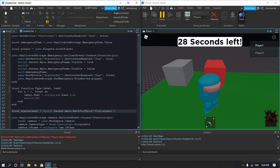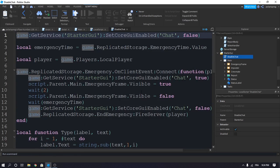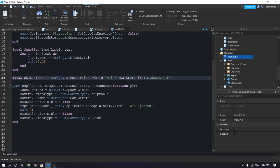We have an error in the disabled chat script. Let's enter it and fix it. We'll add script.Parent:WaitForChild and fix the local statusLabel variable using script.Parent:WaitForChild('Main') and WaitForChild('StatusLabel'). This should be working now.